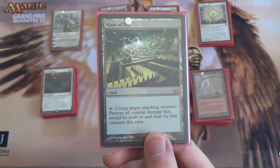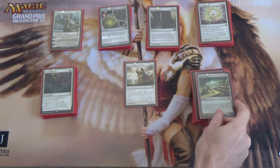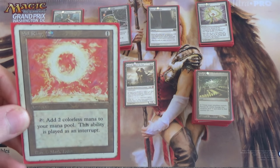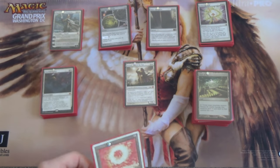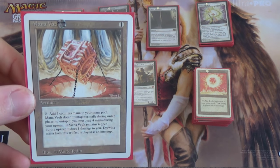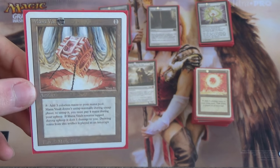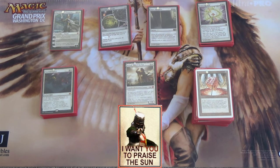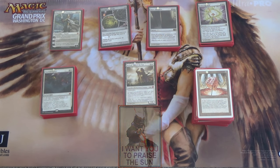And lastly, rounding out the list: Sol Ring, because EDH. Duh. And then Mana Vault, because EDH. Duh. You don't really care about the one damage — the three mana is well worth it. And that is your Heliod, God of the Sun — PRAISE THE SUN — deck tech. I hope you've enjoyed it.